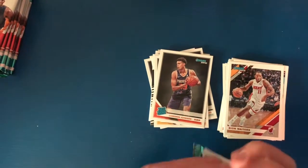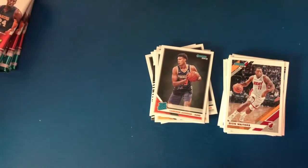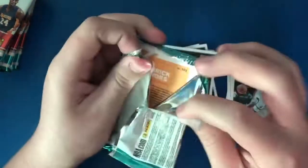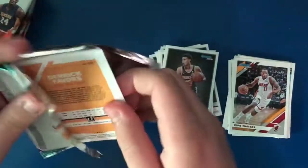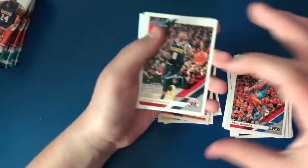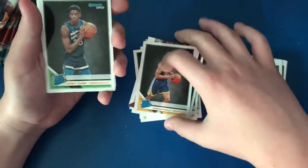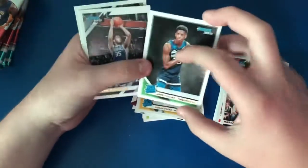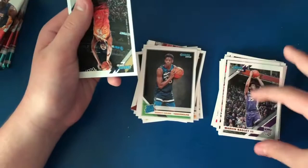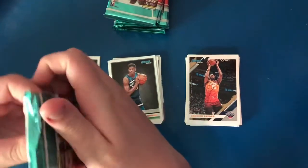Alright on to the next pack — we have about six or seven left including the hit. Pack four: Paul George, Isaiah Thomas, Hassan Whiteside, James Harden Franchise Features, Jordan Poole rookie, Jarrett Culver, Marvin Bagley III, and Derrick Favors. On to the next pack.